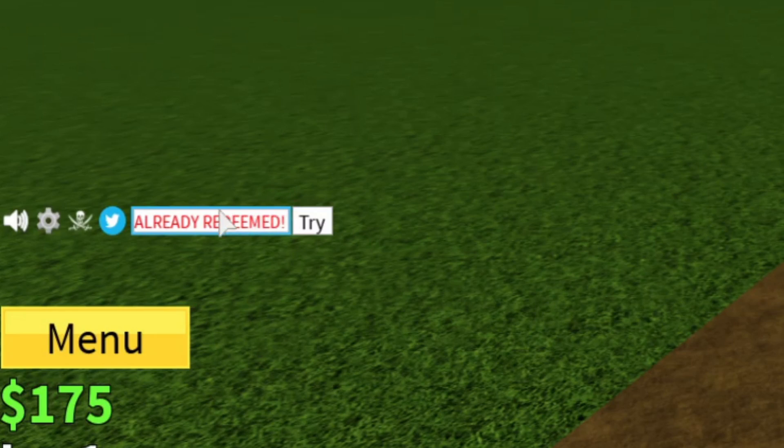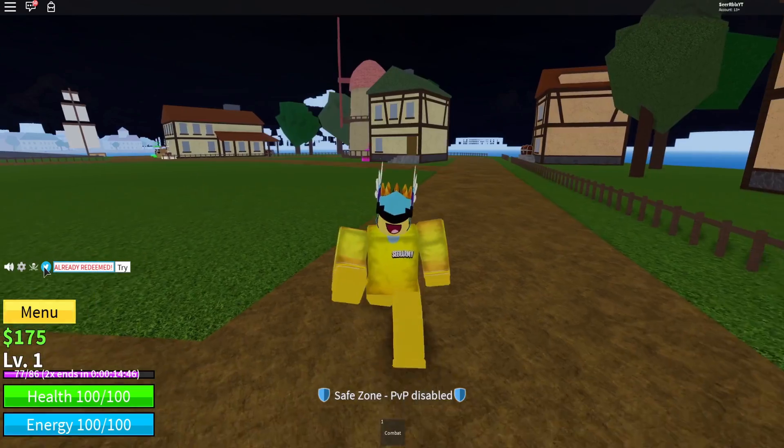After that we have code '510' — let's redeem that one. And finally we have 'straw head mine', which is the last code right now for you all.